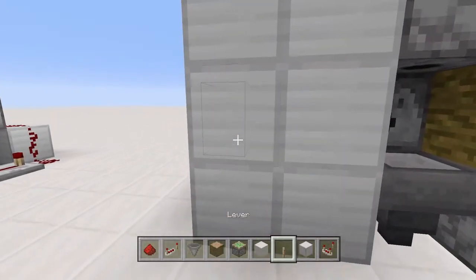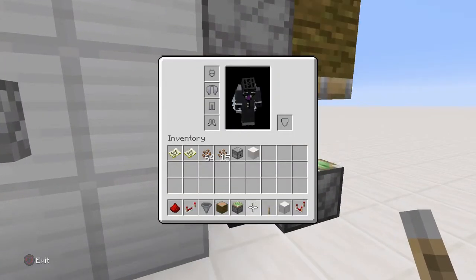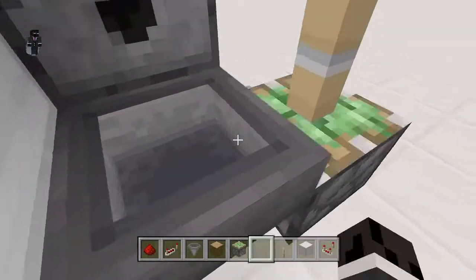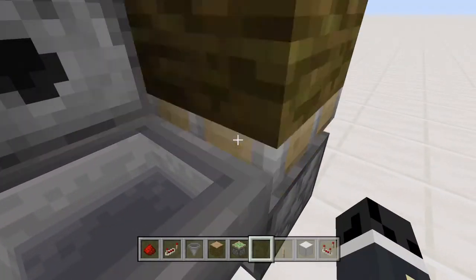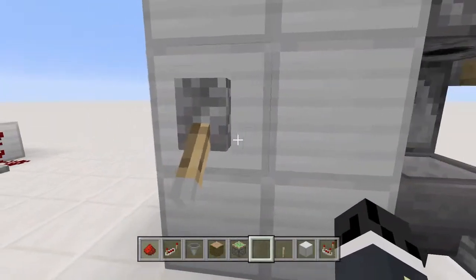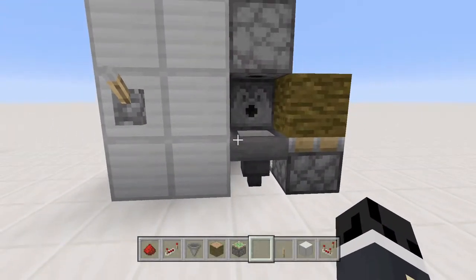All you need to do is place a lever here, and once you turn it on the machine will activate. Fill up your dispenser with bone meal, then hold your cocoa beans right here aiming at the piston arm, and you will get tons upon tons of cocoa beans for cookies and whatever else you deem them worthy for.